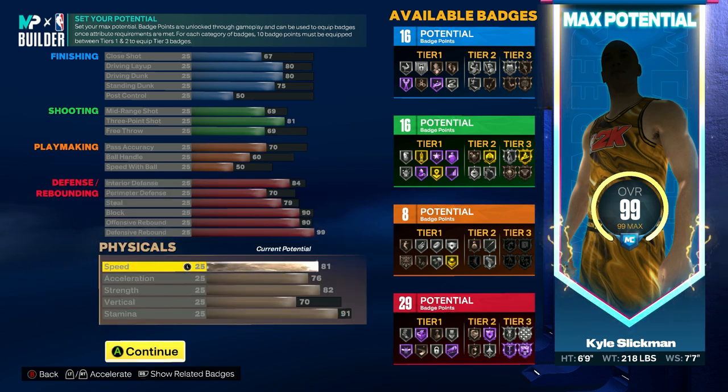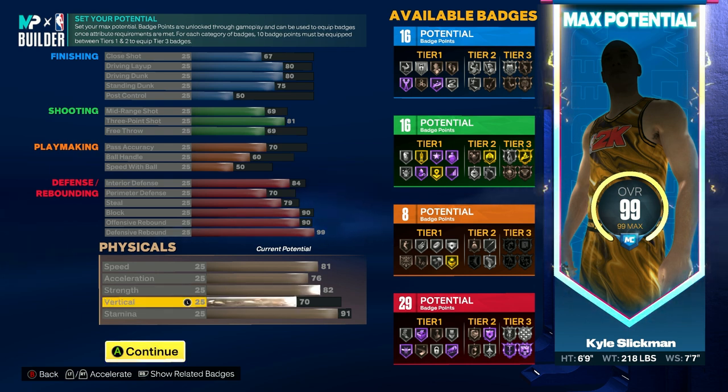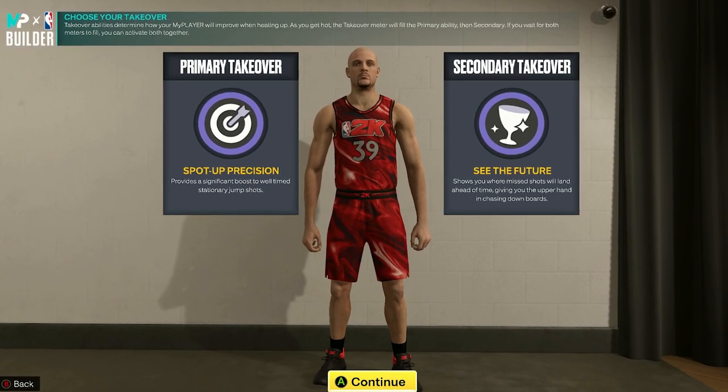For physicals, have 81 speed, 76 acceleration, 82 strength, 70 vertical, and 91 stamina. The two next gen takeover badges should be spot up precision as your primary and see the future as your secondary. Then for old gen, have spot up shooter as your primary and glass cleaner as your secondary.